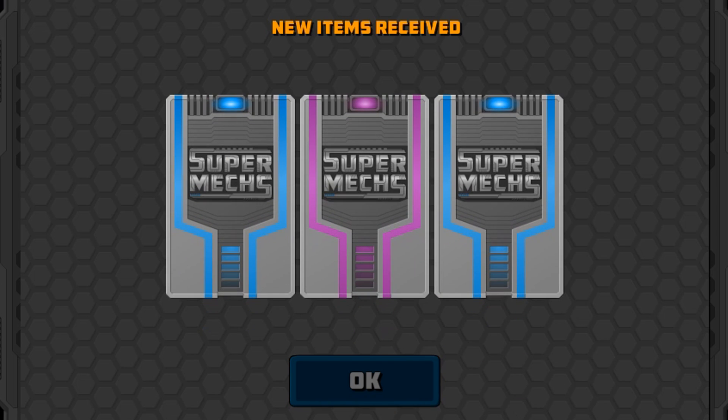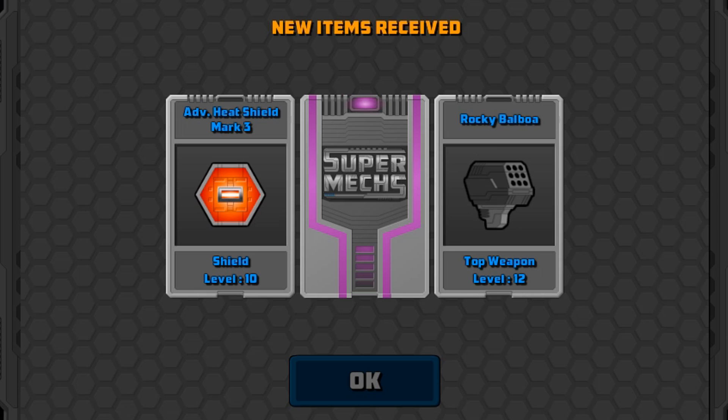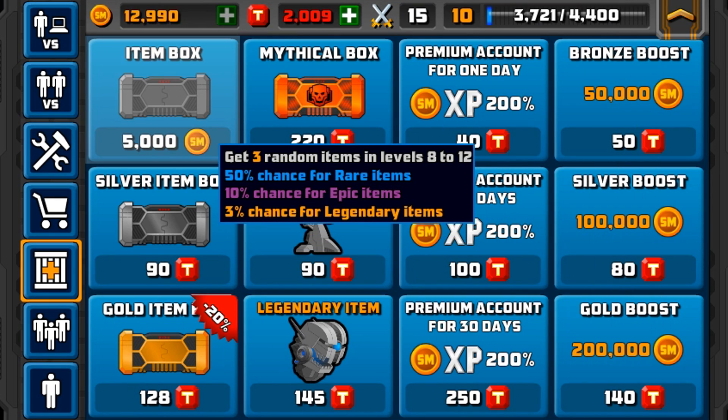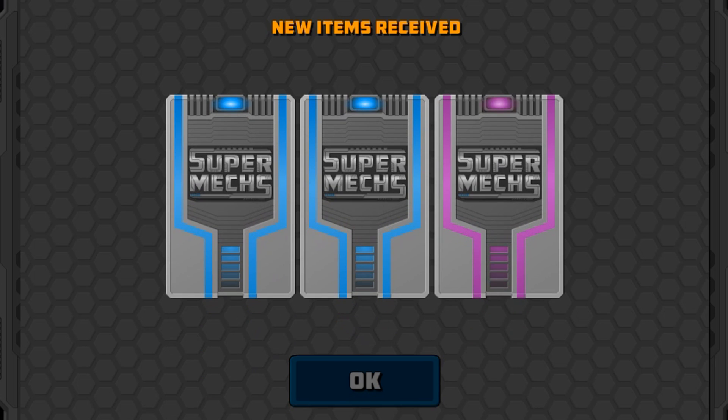Okay, let's just keep going. I want to try and get a legendary item. Okay, we've got a pink one here — advanced mark shield 3. Rocky Balboa. Let's see what our middle one is — advanced energy shield mark 2, level 8. That doesn't look too bad, to be honest. That looks alright. And that was an epic item, so an epic item is always good out of the normal box.